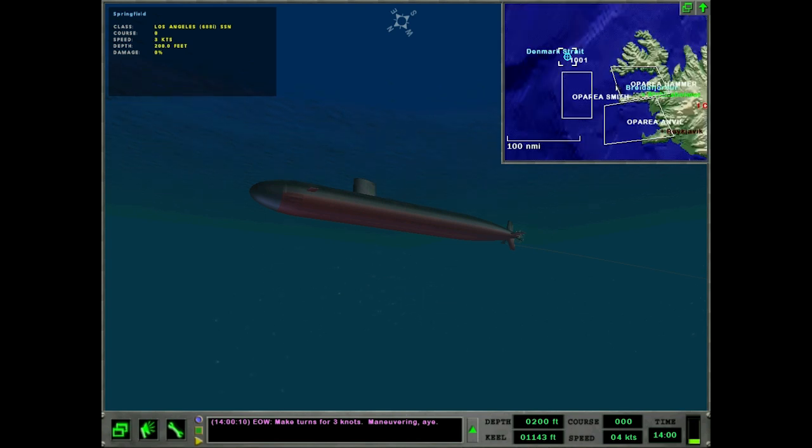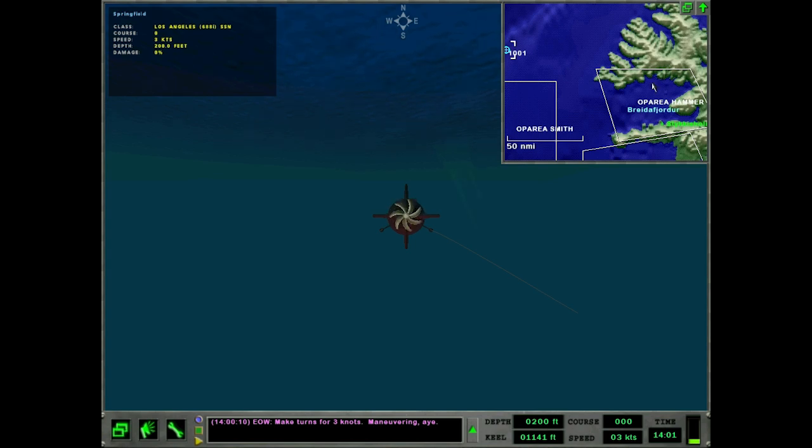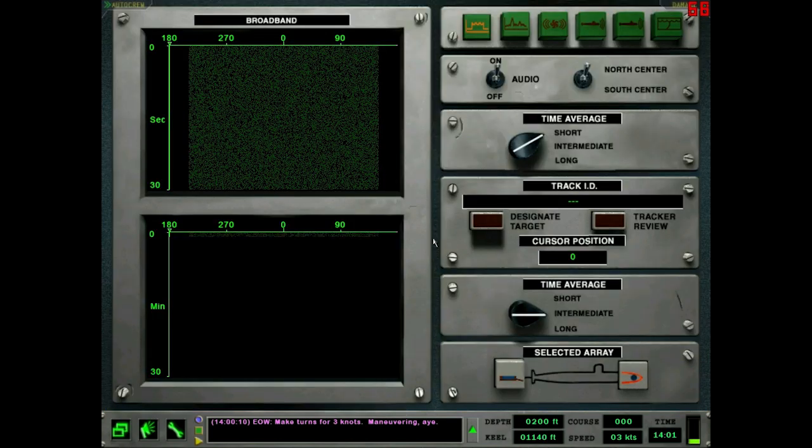In this mission we can only deal with sub threats - we can't deal with any other threats unlike in other missions. If the landing doesn't work I'm probably not going to redo the mission because it's out of my control. I could potentially launch some preemptive TASMs but no, I'm not going to do that.